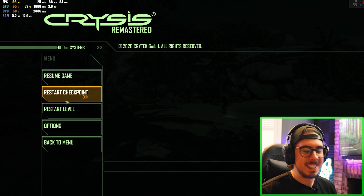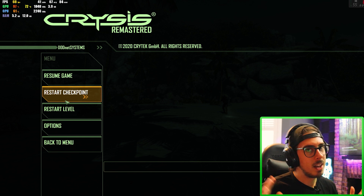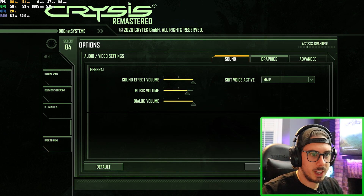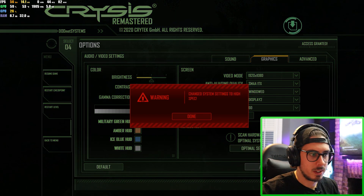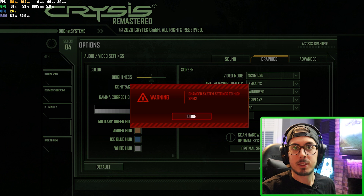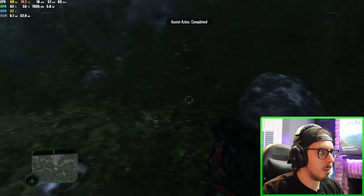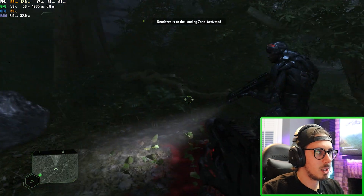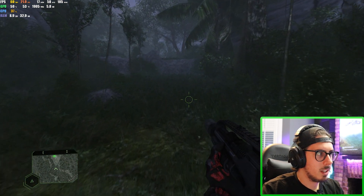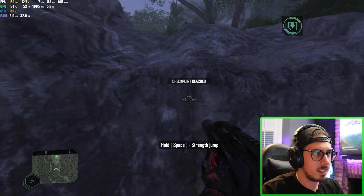I've seen the RTX 3080 struggle with the remastered version of this. So we're going to jump over to the Infinite tier — the Titan RTX equivalent — and see how it fares. On Shadow Infinite, we go into options, video settings, graphics, and optimal settings detects high spec, so it sets us to higher settings. Let's see what FPS we're getting. Moving about in foliage we're getting below 60 fps — the average is around 58, with a max of 105.